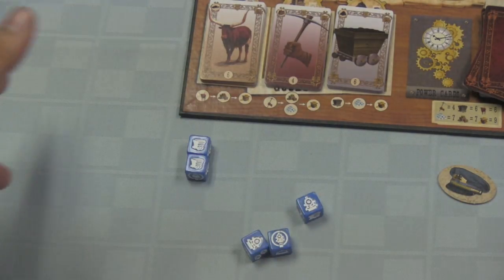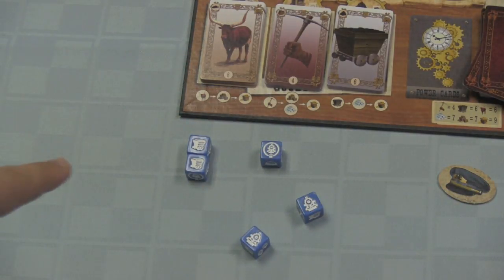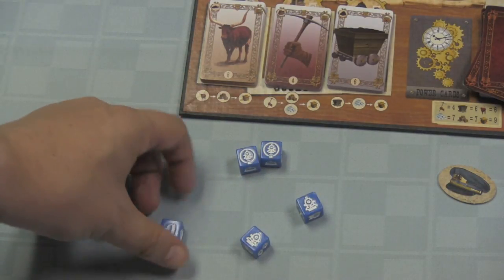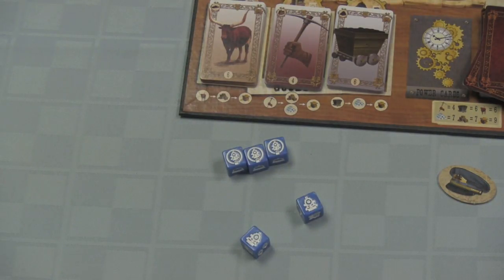You can even choose to re-roll saved dice. Now, there are trains with lock symbols. If you roll them, you can no longer re-roll that die. You have to be careful because if you roll three trains with lock symbols, there is a strike against you and you will lose three victory points and can no longer do any more re-rolls that turn.